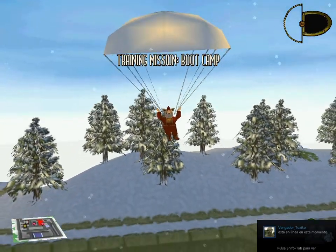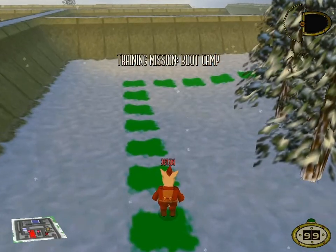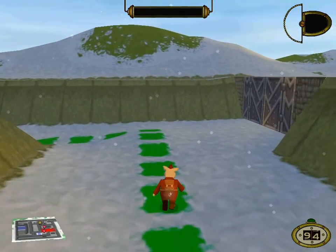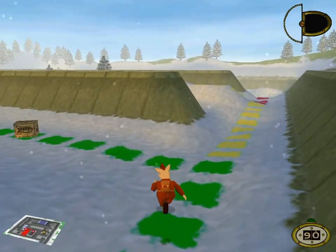Welcome to boot camp. You may be as green as the grass now. Follow the green path around the corner and collect your first weaponry by walking into the crate. Notice a pickup is a little brown dot on your mini-map.